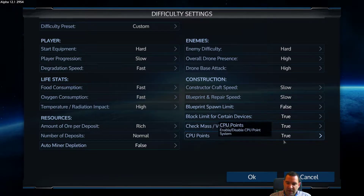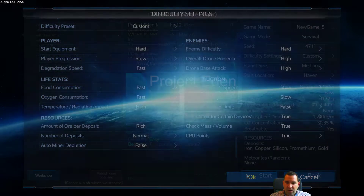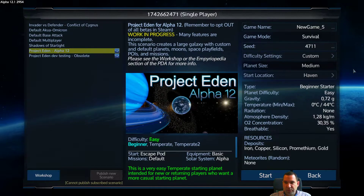Block limit for certain devices will be true. Mass, volume, and CPU points will be enabled, which makes the game a little more difficult but not necessarily longer, because you can easily get resources for CPU extenders from POIs. Mass and volume won't be too hard because we can build container controllers and container extensions.